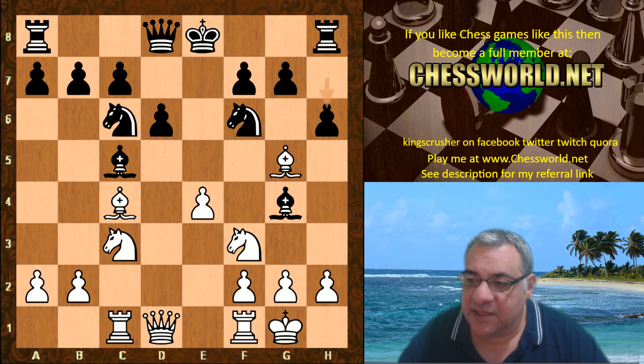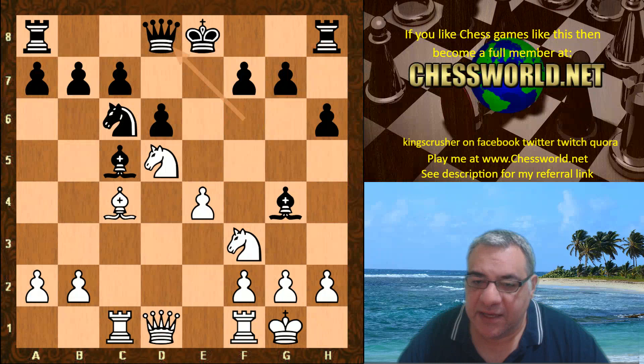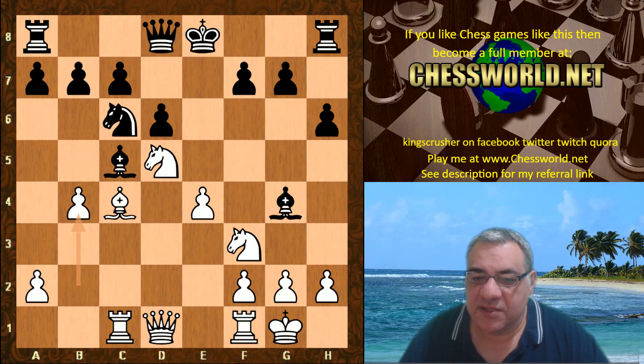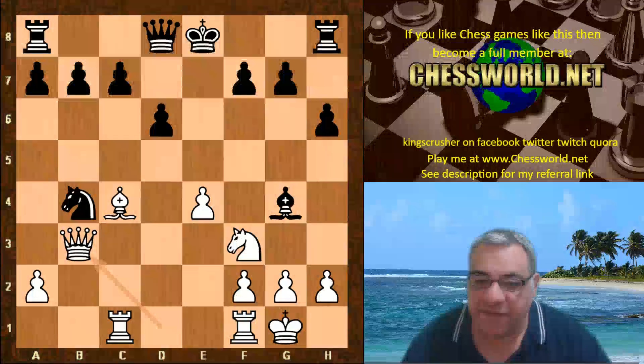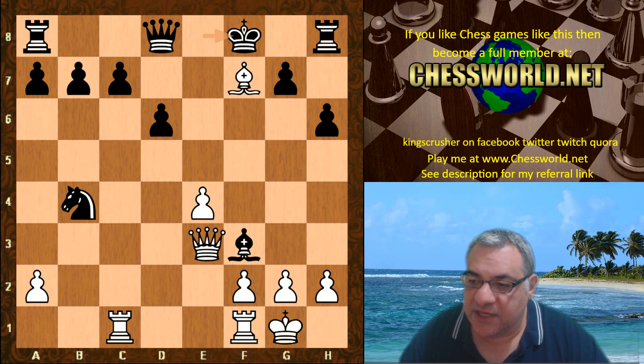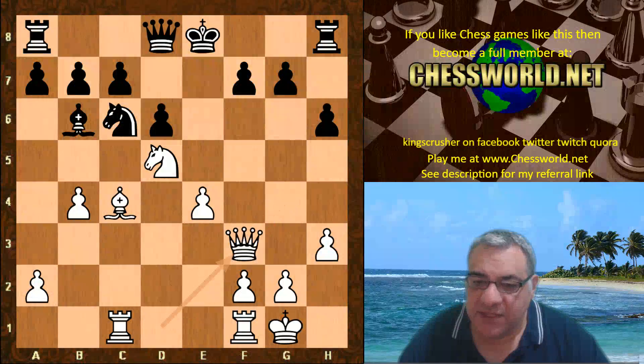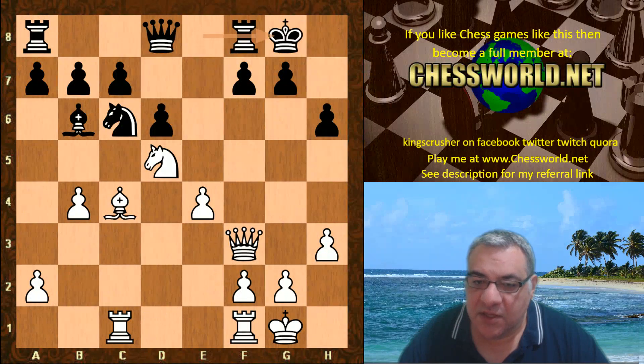Leela voluntarily gives up the dark-square bishop with Nd5. The queen goes back and now b4 — gaining space rapidly. If bishop takes b4, then knight takes, knight takes, queen b3 hits b4 and f7, which is quite a nice advantage for white. So the bishop drops back, h3, bishop takes, queen takes, black castles.